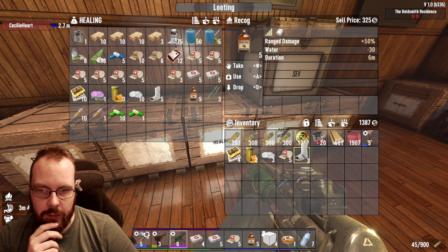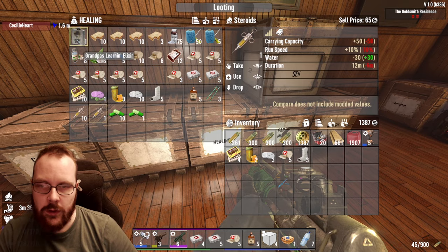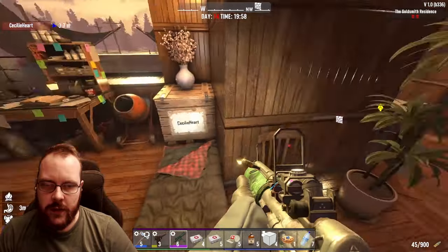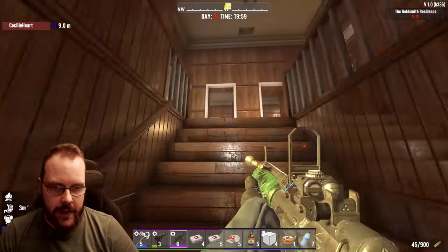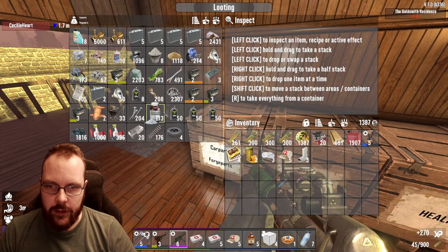A couple of those, maybe. Not sure if I need carrying capacity or sprint speed. And also an elixir — does my wife have one? No, she doesn't. Well, she should take that one since she is lower level than I am. But yeah, things are definitely moving forward over here.